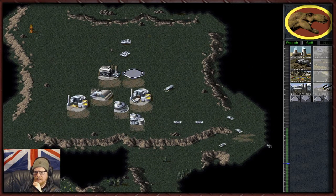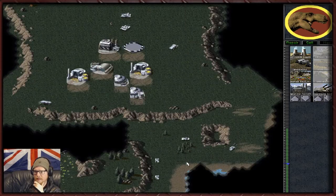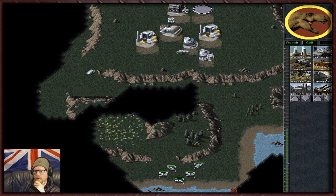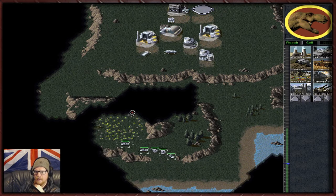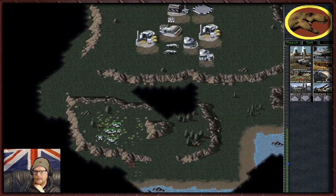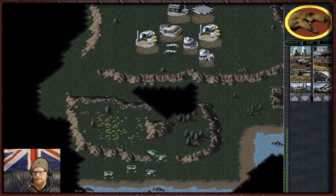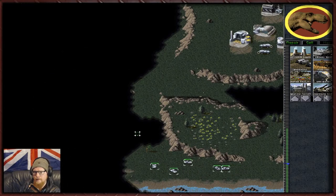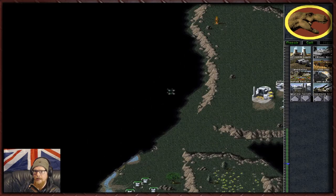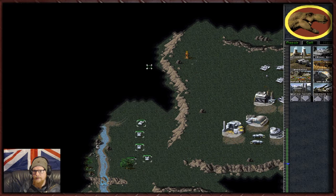We can start investing in an ion cannon later as well, because we're going to nuke these dinos back to the stone age. I want to explore first - not 100% sure what's around here. There's not a huge amount of Tiberium there but it'll hold us over. There's a blossom tree which is fantastic, and there's more Tib just down here.